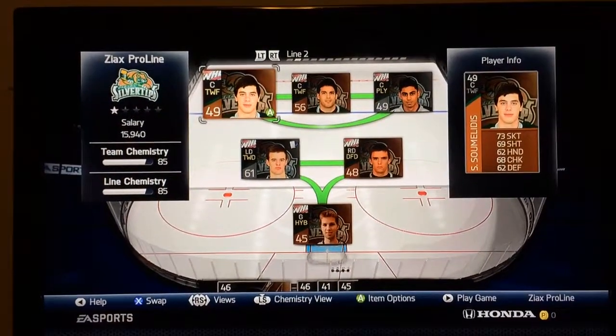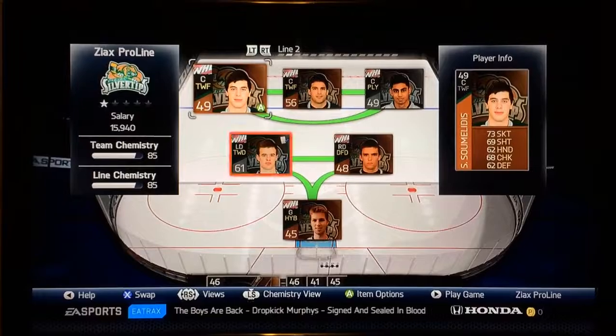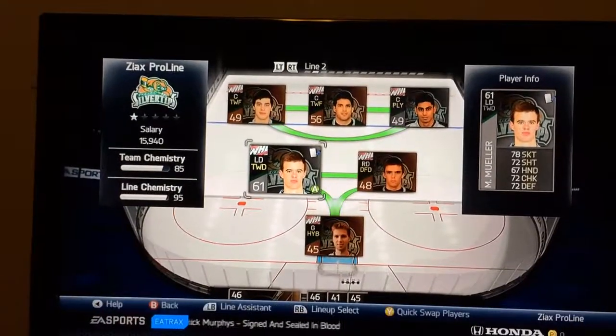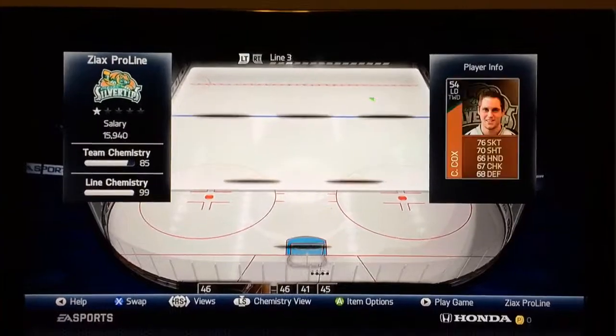NHL 14 hot tips. This tip is brought to you by how to play without contracts. Contracts get really annoying — a defenseman here on the second line doesn't have a contract, and the first line center and first line left wing Ryan Murray both don't have contracts.